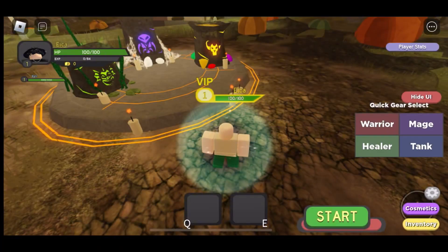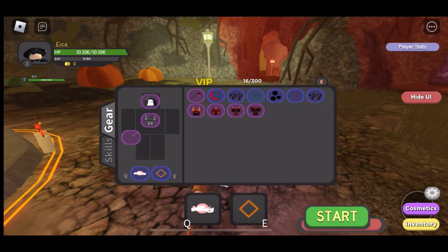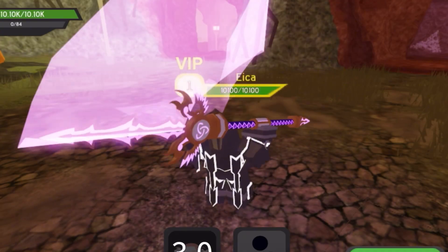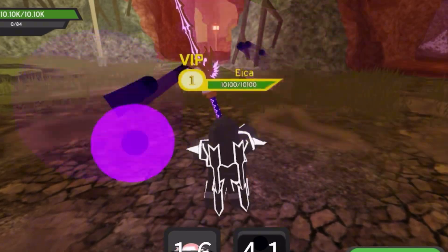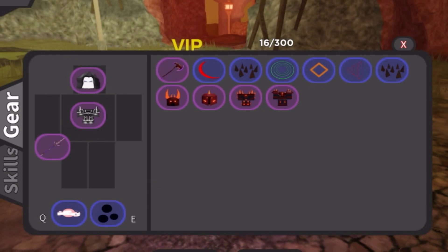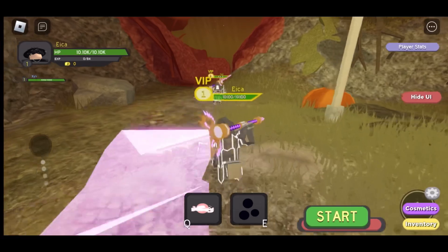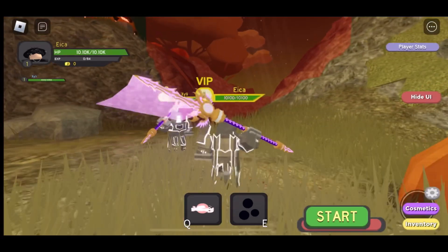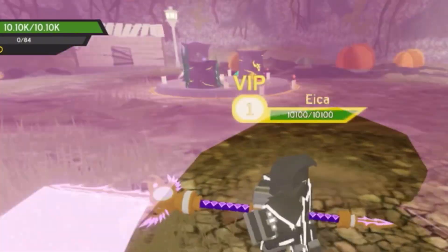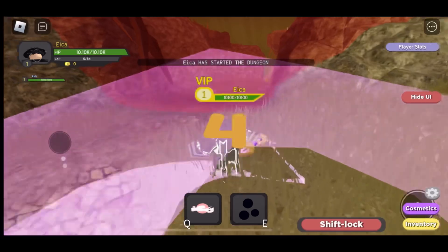Now that you're in the dungeon, I recommend you pick a mage because mage has more range than warrior. Mage has two long range spells, and warrior only has the rending slice as a range spell - the other spells are too little in range. In the beginning you want to go to the first area, the door to the right, then eventually go to the second door, but you have to collect materials to put on the altar.